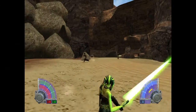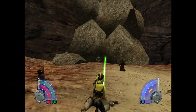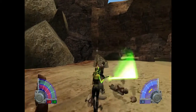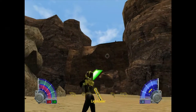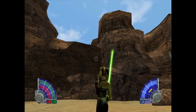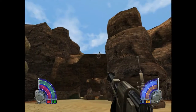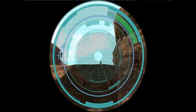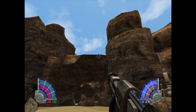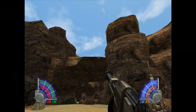A bunch of Tusken Raiders — what is he doing? He's going to attack that Jawa. This is what I wanted the long-range weapon for. I'm going to perch up here and snipe at them. He keeps shooting me, interrupting my scope action. There we go — did I get him? Yeah, he's dead. Okay, moving on.